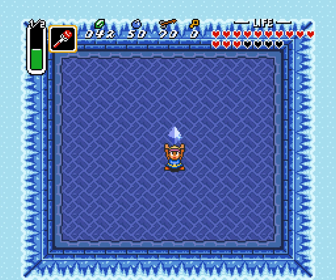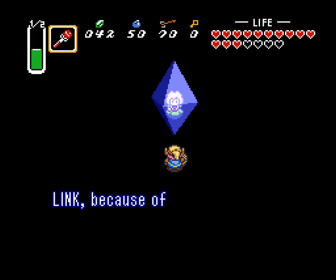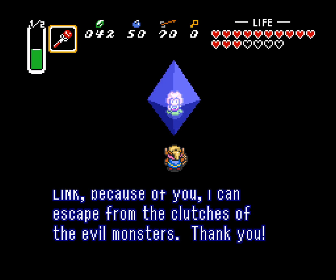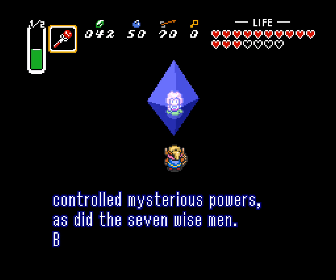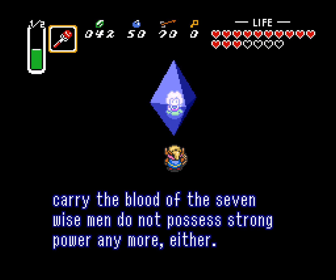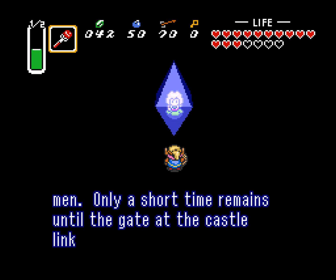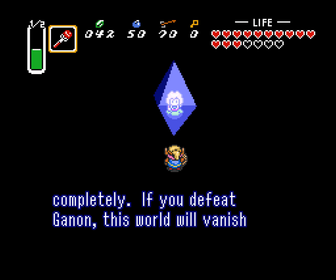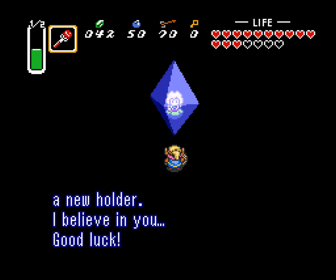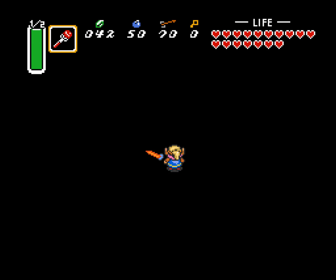Unfortunately, like I said, that took up the whole video. So after this reading, that's gonna be it. Link, because of you, I can escape the clutches of the evil monsters. Thank you. They say the Hylia people control mysterious powers, as did the seven wise men. But the blood of the Hylia has become thin over time. We who carry the blood of the seven wise men do not possess strong power anymore either. Our powers will increase if we mix the courage of the knights with the wisdom of the wise men. Only a short time remains until the gate of Hyrule linking the worlds opens completely. If you defeat Ganon, this world will vanish and the Triforce will wait for a new holder. I believe in you. Good luck! So much history here, and it's a reward for completing each level. It's great.